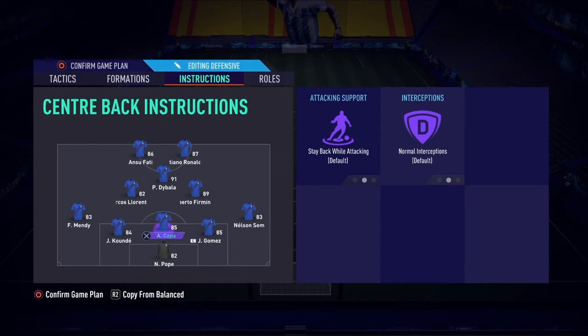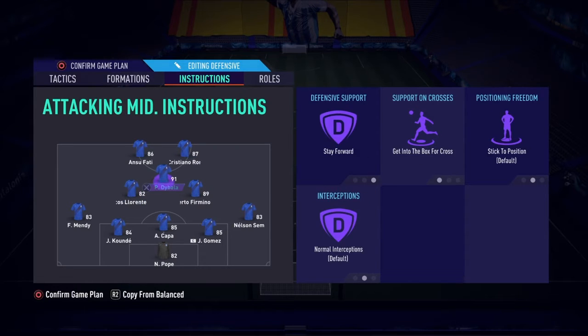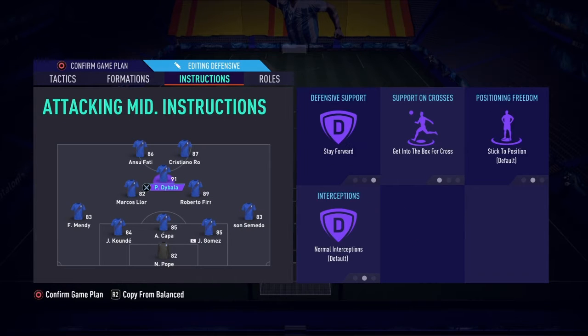With Mendy I have cover center, stay back while attacking, everything else on balance. With Firmino I have cover center and everything else on balance — he's not on stay back. I have stay forward and get into the box, which is your own preference, because when defending he leaves a little gap since he stays forward, giving the opponent room to maneuver just after the halfway line into your half.